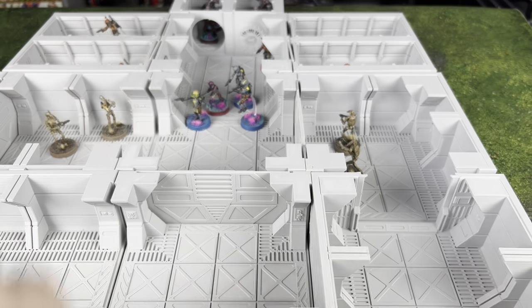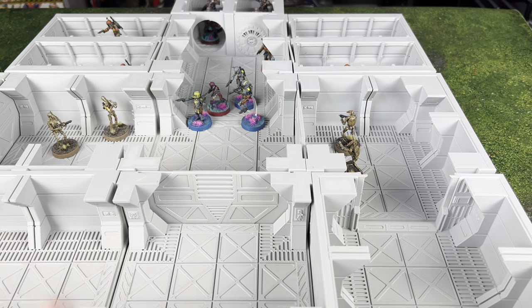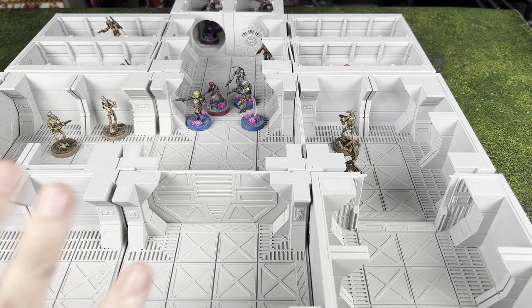Hello there! What is going on everybody? Today we have some really cool interior sci-fi corridor terrain to look at from LV-427. This is a really cool set — the prison corridors, your cell blocks, your detention center.